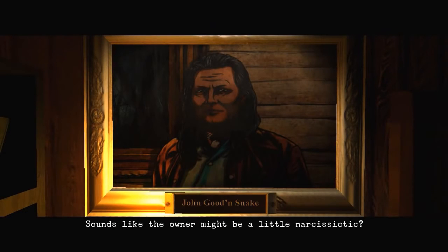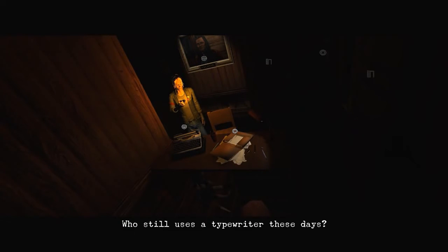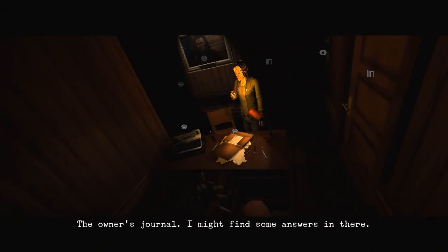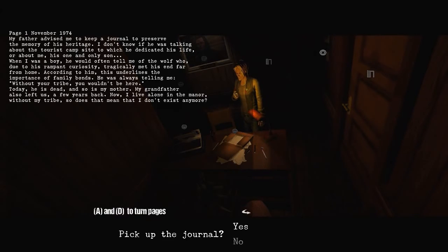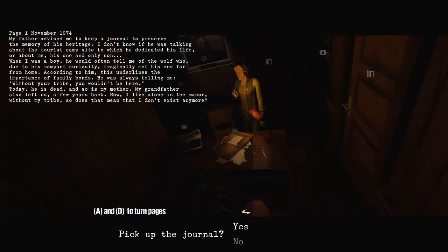It looks like there's a ladder up. Let's just keep on this floor for now. Oh, hang on. This is the guy, isn't it? This is John Goodensnake. Sounds like the owner might be a little narcissistic. He was also in the opening cutscene of the game I think. Some books. On the desk. Who still uses a typewriter these days? What's next to it though? There's some sort of document. Oh, it's a journal - the owner's journal. I might find some answers in there. How many pages are we talking? One, two, three. Okay. I think I'm about to start losing my voice, so if you don't mind reading this yourself, that'd be great. I'll pause the video. Read at your leisure. I'll just do my best at skim reading.